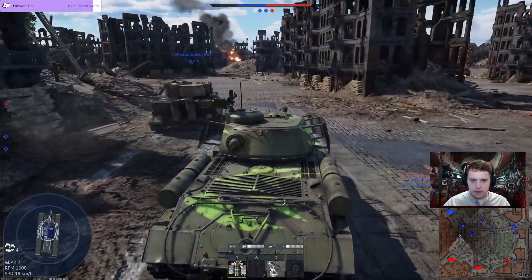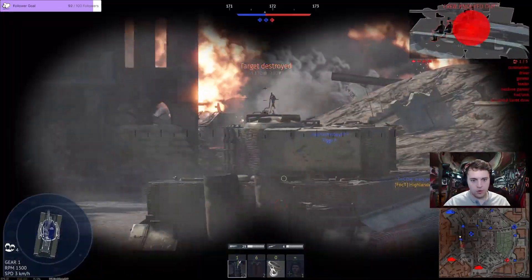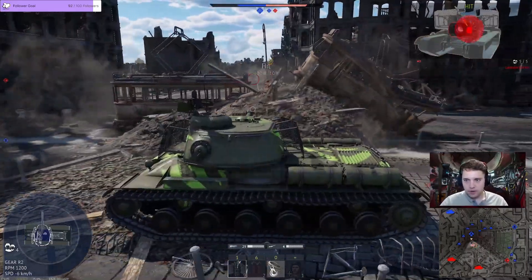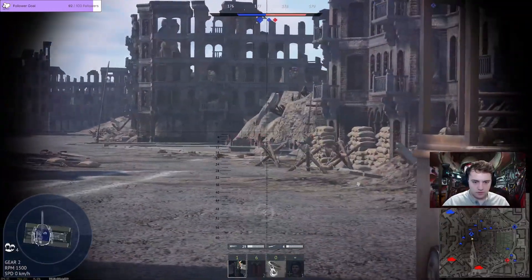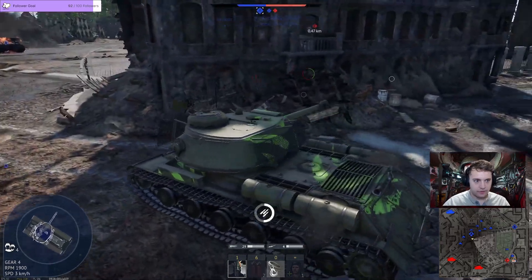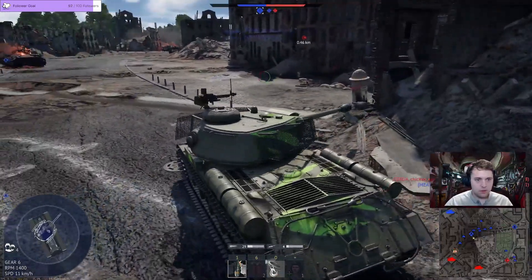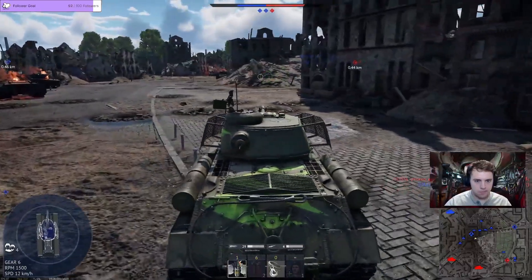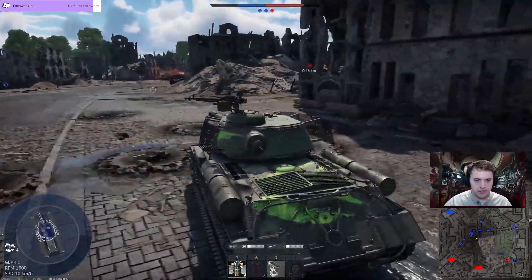I'll lead the charge here with my team. Snuck it right over that Tiger E — brutal. You just watch them lemming their way into a mini train here. Don't need that. Fair enough, have a good day. There's that P95 Doom Turtle.